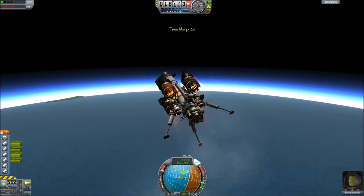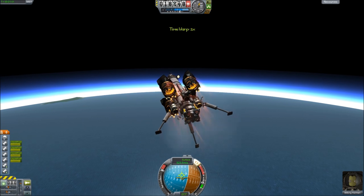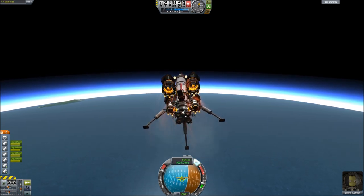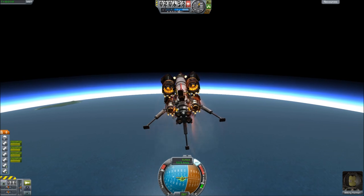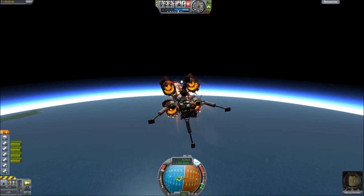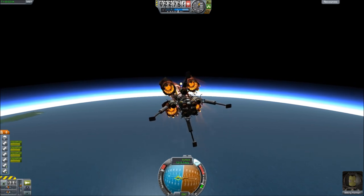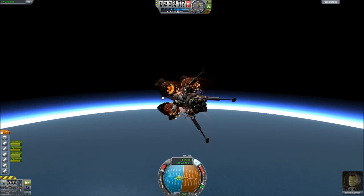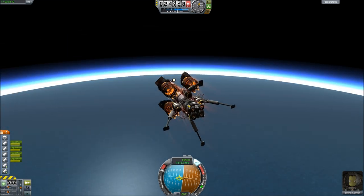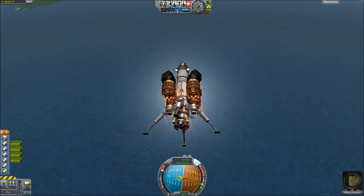Then it's got four of the electric engines and an absolute ton of Xenon gas. Once it hits about 30km, the four solar panels come up and they feed the electric engines. It's also got a few generators on there to prevent the whole thing from stalling, so even if there's no sun you can still keep it going — it's not an issue really.